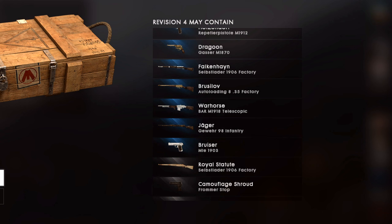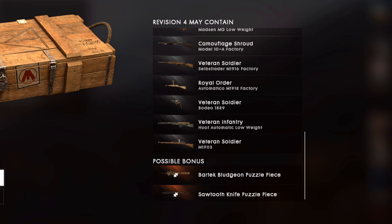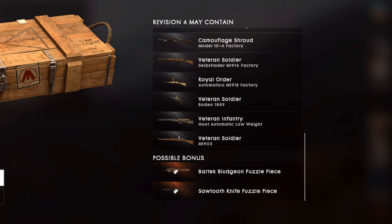That skin was in revision one and it's now in revision four again. So anyone who thought that because they didn't get skins from revisions one, two, or three they won't be able to get them — the likelihood is you are going to be able to get them. They've also got the Jaeger, the Bruiser, some specials which aren't that special, and always the possibility of getting puzzle pieces for the melee weapons.